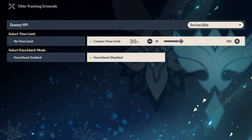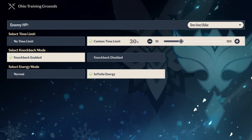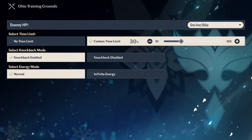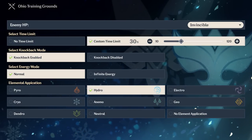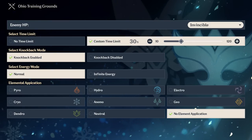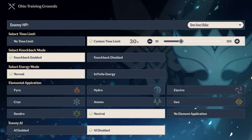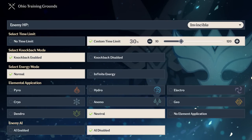A toggle that prevents all knockback on small targets, or enables knockback to practice cool Devil May Cry combos. A toggle that gives characters permanent energy to test bursts without needing to recharge them each time, or you can enable normal energy management to practice rotations. A menu that lets you keep any element permanently applied to an enemy to test elemental reactions, one that prevents elements from being applied, or a neutral option that lets elements apply like normal. And last but not least, an AI toggle for enemies to either act stationary or behave like normal — so if you want to practice against an enemy's moveset or practice countering with Beidou or Yunjin, the option's there.